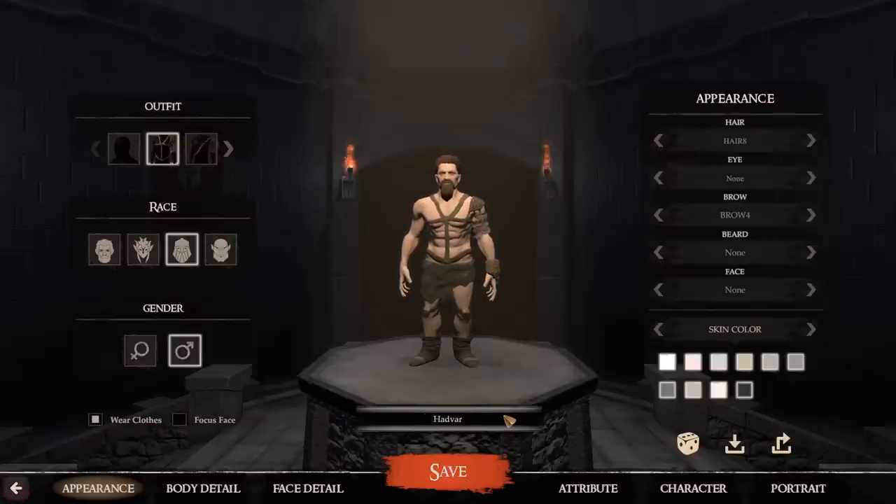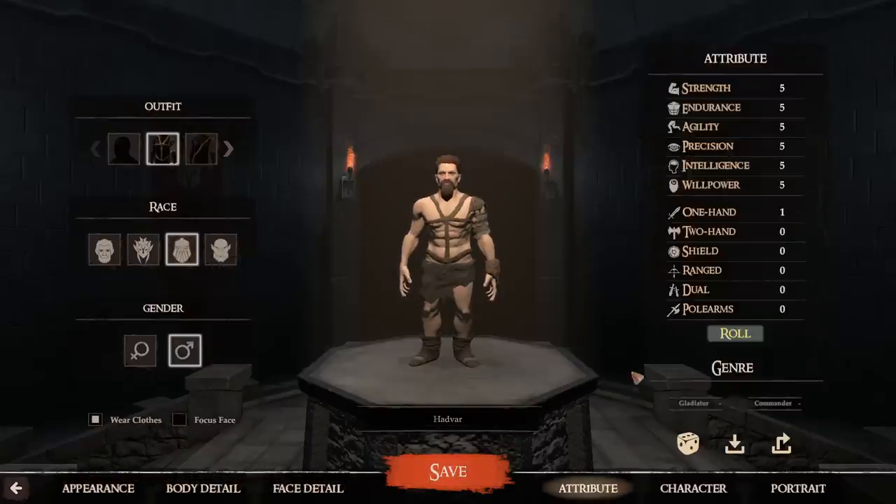We'll name this guy Hadvar. He is a dwarf. We've got his body details and attributes — we can decide what we want him to do. Since he's going to be a Strength character, we want him to have Strength, Endurance, and Agility. He's got a lot of Agility, which is not bad. He's got Dual Wield skill, which is kind of a bummer. We can decide on his genres too. Let's call him a Gladiator and a Defender and see where his stats end up. That's actually not too shabby — I'd prefer some of that being Endurance, but it's not terrible.